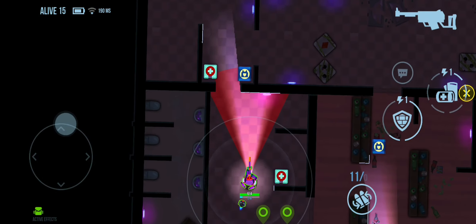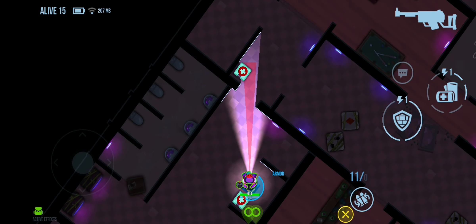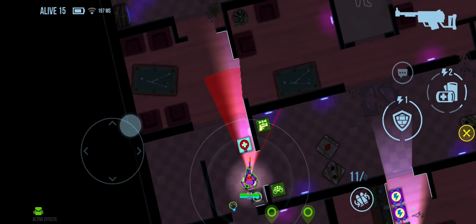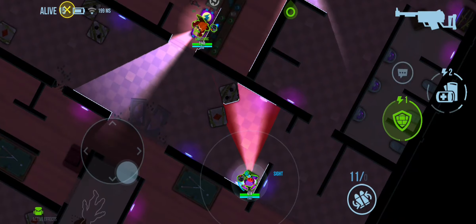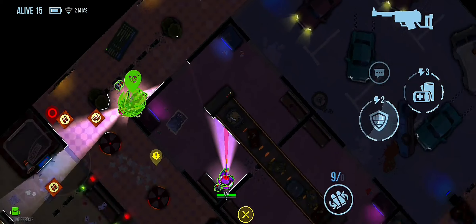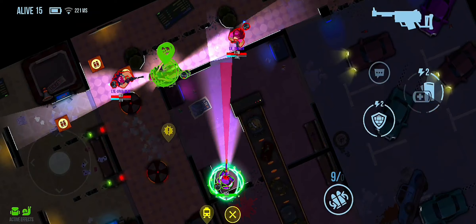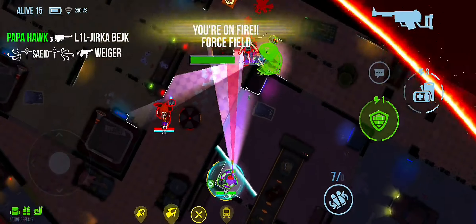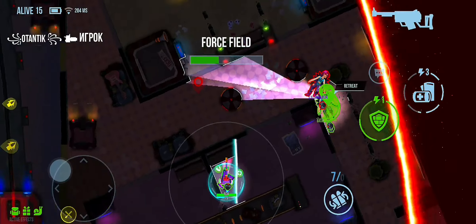Even if you don't have access to a wall or corner, you can keep trying noscopes in empty space just to give yourself a chance of pulling it off. Sometimes you don't have time to aim, and noscopes can allow you to take out an enemy without wasting that one or two seconds of aiming.